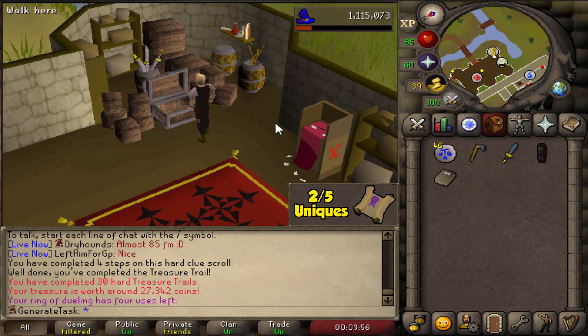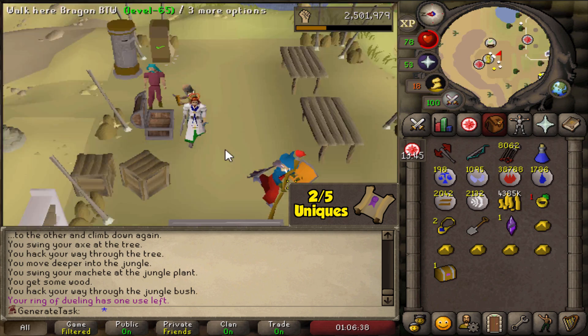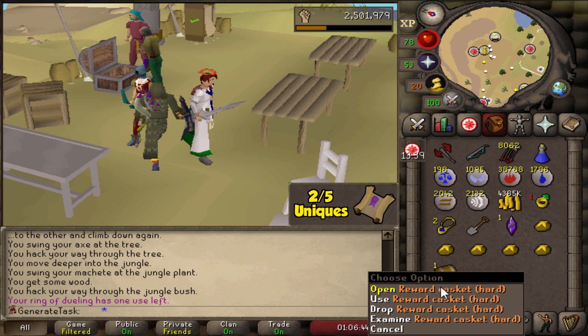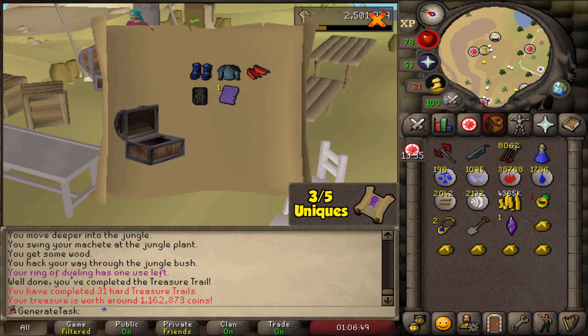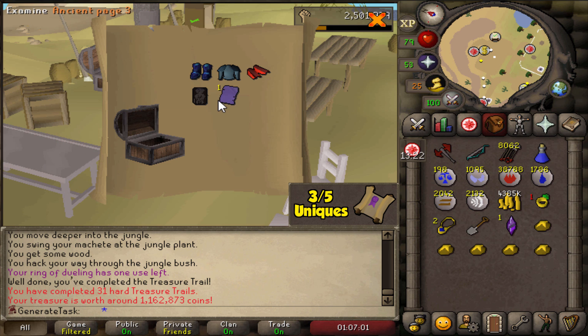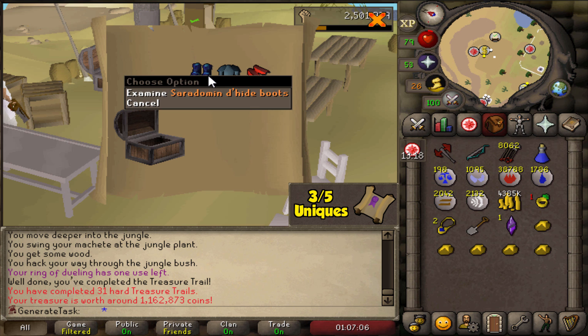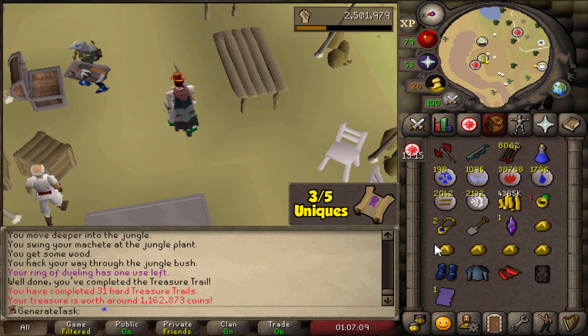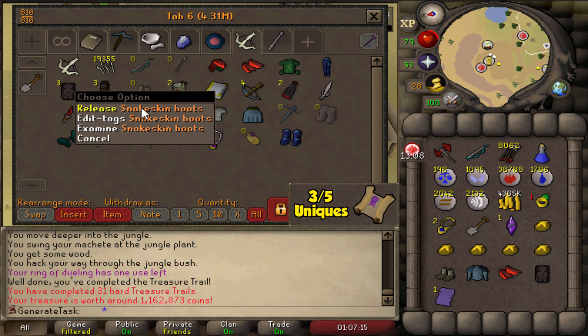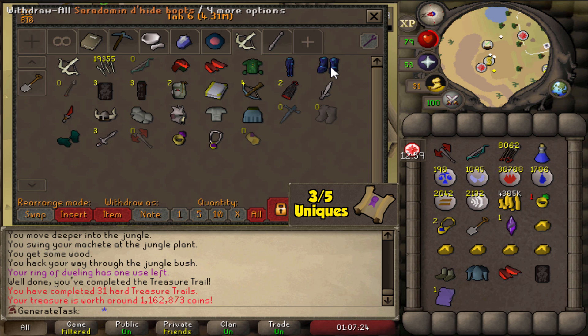Task progress! The next casket — just give me three uniques and then I'm done with the task. We already have the Zamorak braces, but — Saradomin d'hide boots! Let's go! That is nice. We now have every single d'hide blessed piece that we want. Goodbye to the snakeskin boots — look at that! And the duplicate bracers as well, we'll take it.